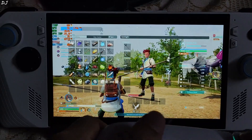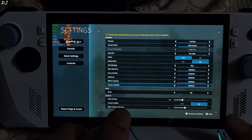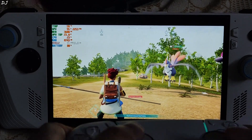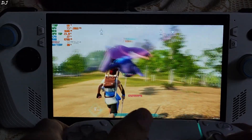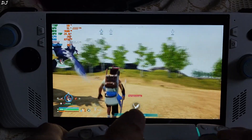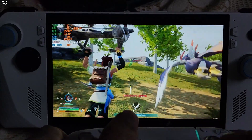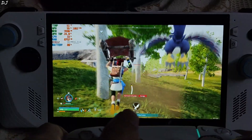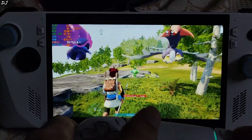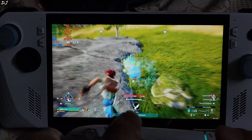I will just disable frame generation now. Set anti-aliasing to anything other than TSR, then enable DLSS with the Quality preset and apply the setting. Back in the game, the HUD is not flickering anymore — much better. FPS is staying within a range of 70 to 80. The game looks nice even this way. I will take out this pal — it's running away, but I do have a bow. Took the shot. Trying to capture it.